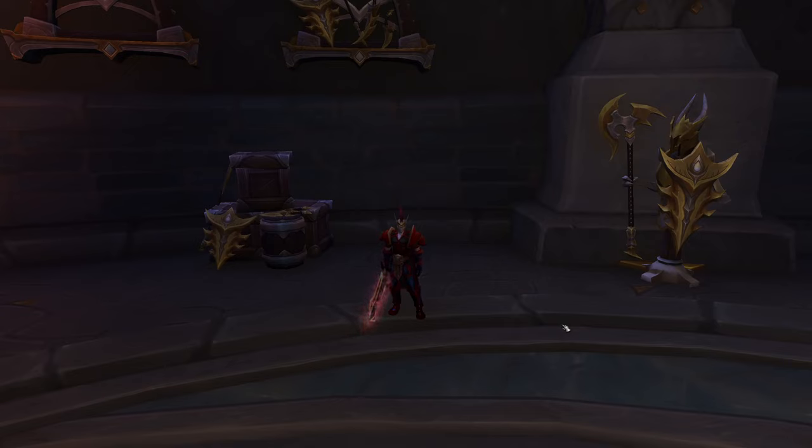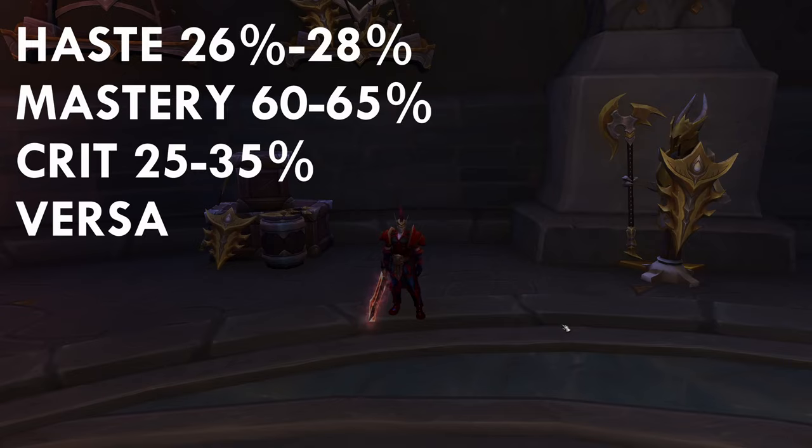Now when it comes to stats for Obliteration, the only thing you should focus on first is getting 26 Haste. It doesn't matter how much item level you have — you want to get 26 Haste. Don't worry about Critical Strike or Mastery yet, just focus on getting 26 Haste first, and after that you can focus on Critical Strike and Mastery.